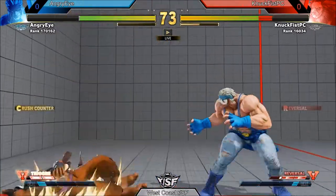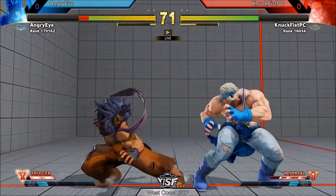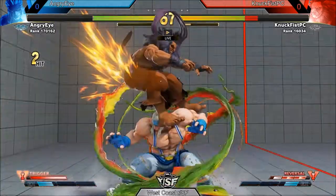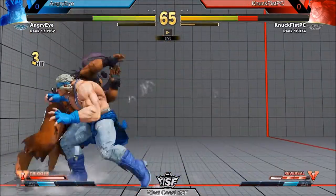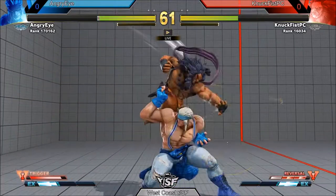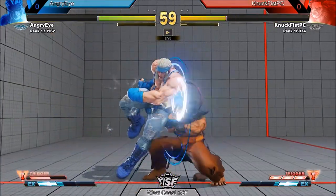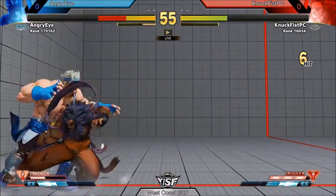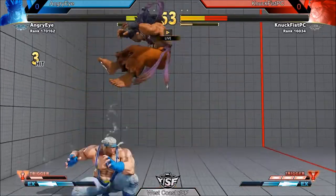Failed target combo out of a necklace — on a blocked target combo you don't want to do that. But then a good anti-air into V-trigger activation for a little bit more damage. Most importantly gets it going into the parry, but drops the combo and is going to pay for that a little bit — but then gets the jump in.